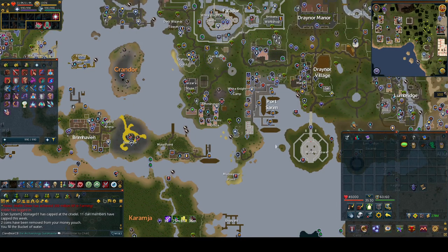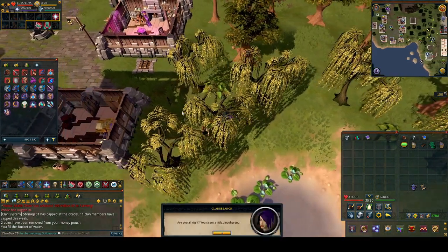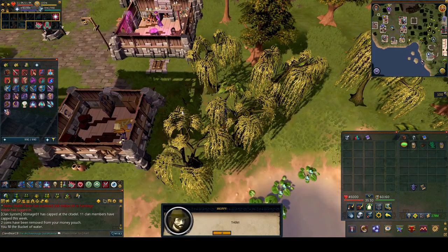To start the quest, head southeast of Rimmington. Once you get there, speak to Skippy. Go through the chat and choose option two, then hold spacebar to go through the chat once again.